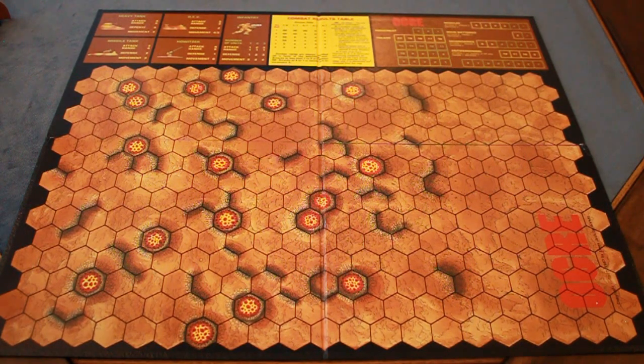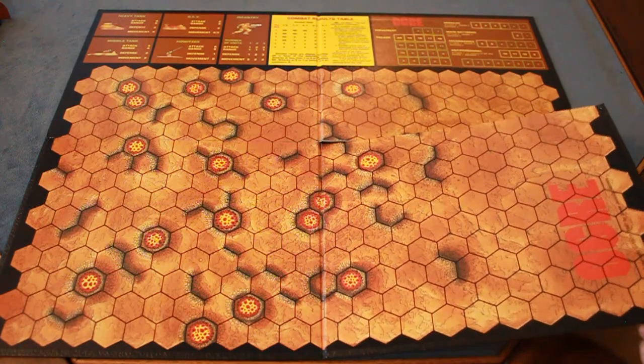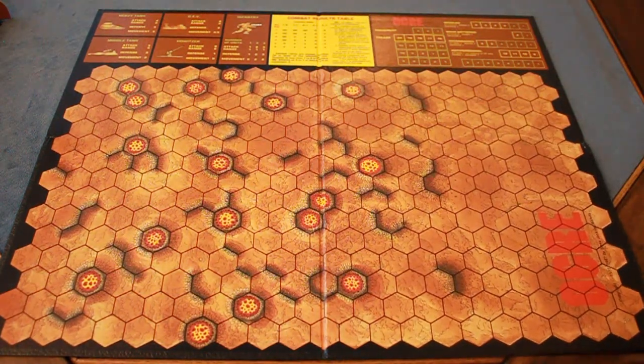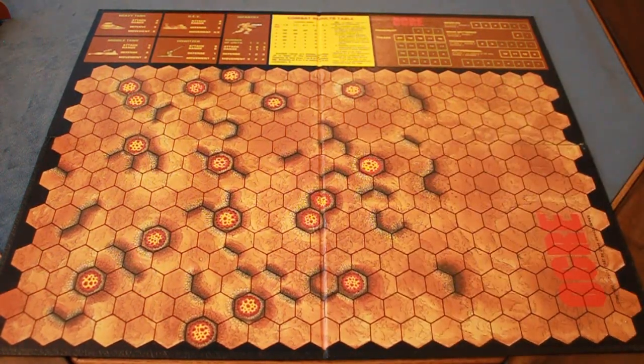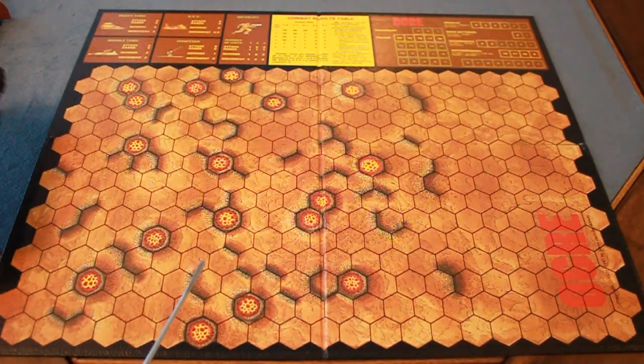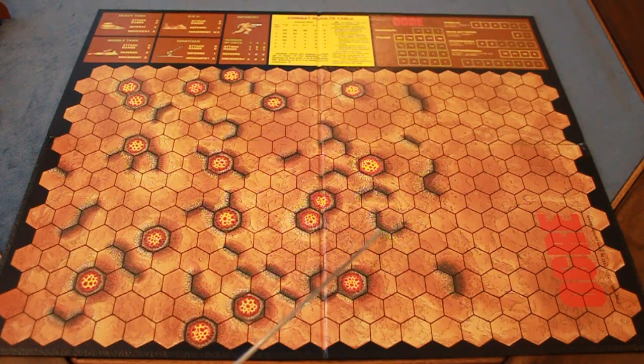One thing I really like about this version of Ogre is the map. Every version has its pluses, but I like games that have a hard board with all the information you need printed on it, and this accomplishes both. It's the same map you'd get in the Pocket Edition — same color and everything — except the size is much bigger since the pieces are bigger, which is very functional.